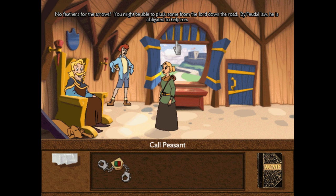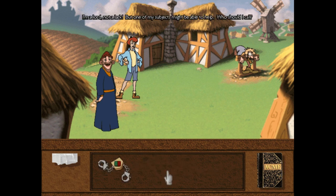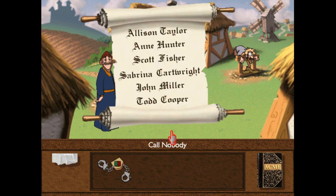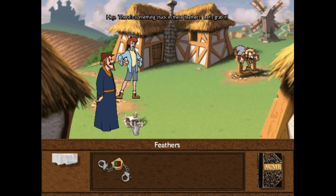Greetings once again, travelers. I'm a lord, not a lark, but one of my subjects might be able to help. Since we need feathers for the arrows, we're going to call in the hunter. Hello lord, how can I help? My friend the Baron requires some fine feathers — do you have any? Feathers? Certainly. I'll use my hunting falcon to bring down some birds for you — won't be but a moment. I'm back, and I've bagged quite a few birds. I hope the feathers help. Hey, there's something stuck in these feathers — let's grab it. It's a piece of the Carmen note!